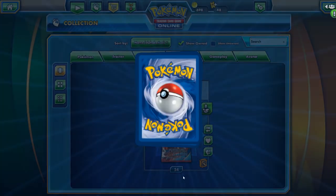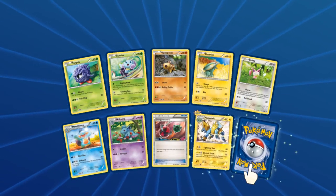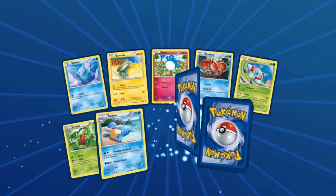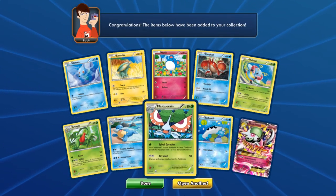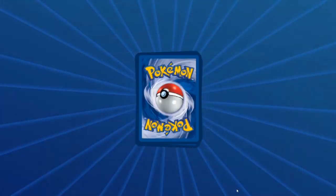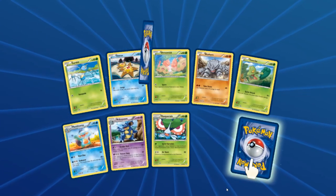The Water Pokémon seem to be declining — only one Water right here, two Grass, two Lightning. Good variety. Closing in on 49 packs — and there it is, a Mega Gardevoir EX! Brilliant Arrow! Really stoked right now. We are on pace. Right around 48 packs in and still at a 6-to-1 ratio.